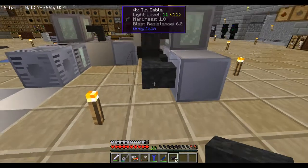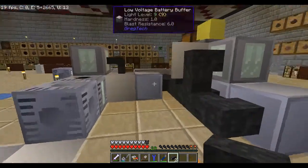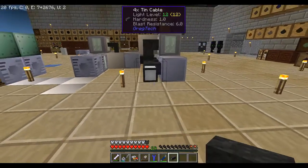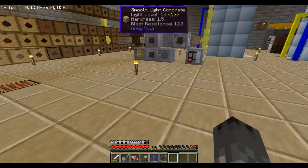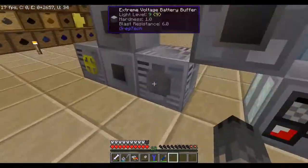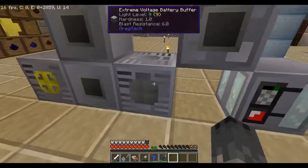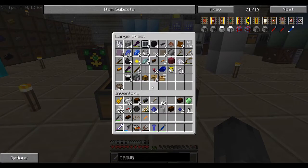10 cable — I should not have made that 10, whatever, we can change it later. Should have been sync. Do we have an LV energy hatch? No, we broke it down already. Dammit Bear — you tell me to break things down, then I need it.